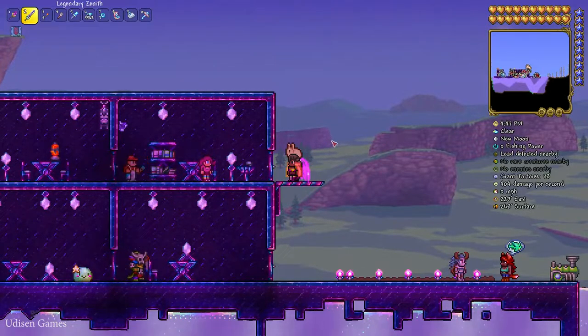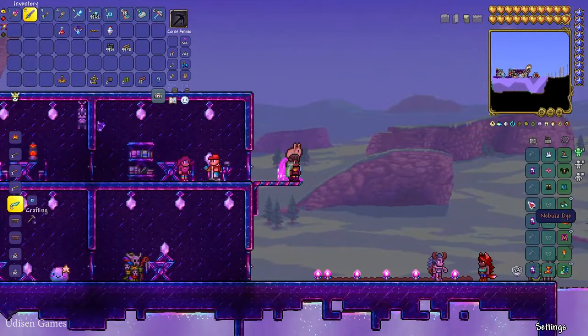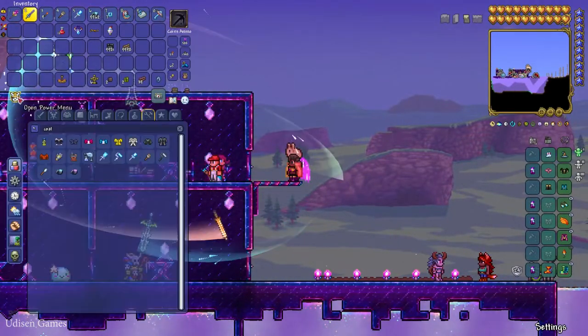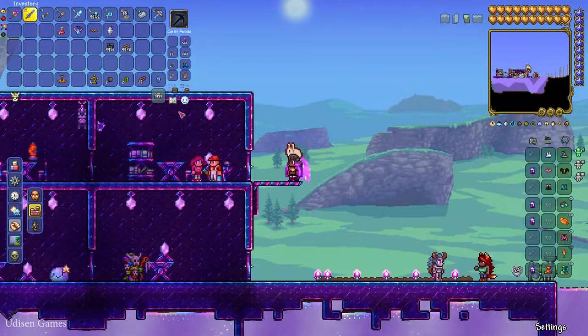Now, leave all your items and especially your money inside the nearest chest. After that, deactivate all your mods, cheats, and anything else. Then you must kill yourself seven times.